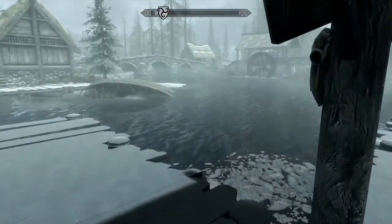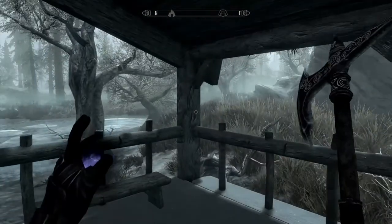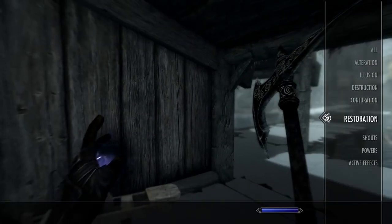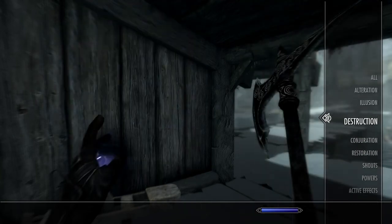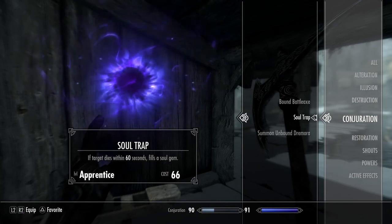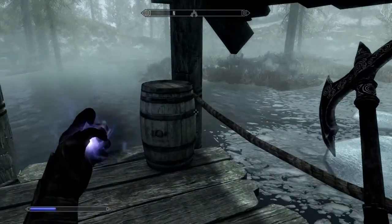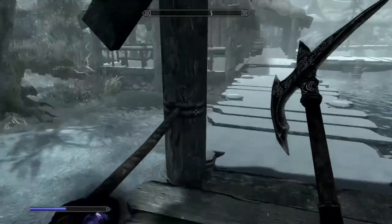Get this spell, which you can get in Whiterun — from the court wizard or whatever. This spell right here is Soul Trap. So you're going to get that, and what you're going to do is walk over to an enemy. You're just going to walk over to an enemy, hold it down until it's fully charged, let go, and then you have to kill them within 60 seconds.